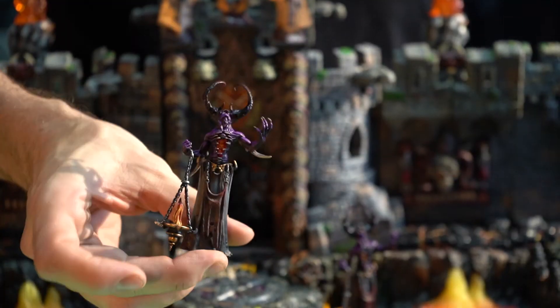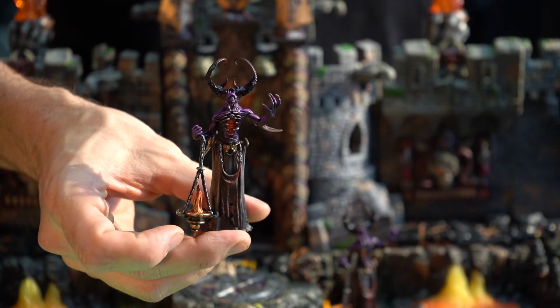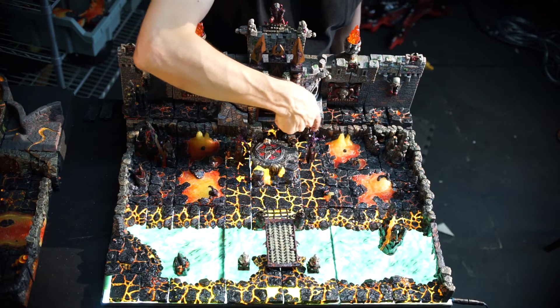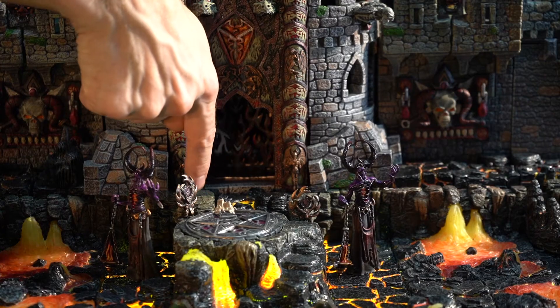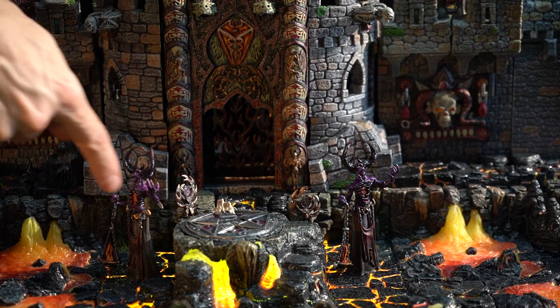We have a pair of howling devils flanking the gateway — just look at this guy. On the edge here we have some of the cliffs from Caverns Deep, transitioning from the pedestal pane over into the walls.